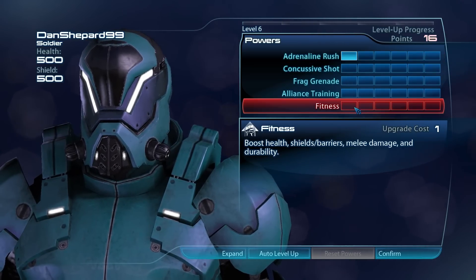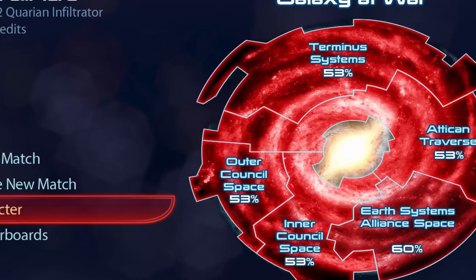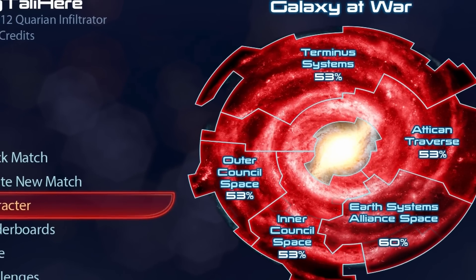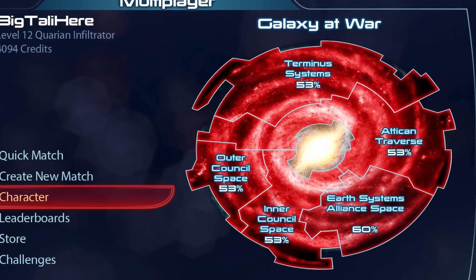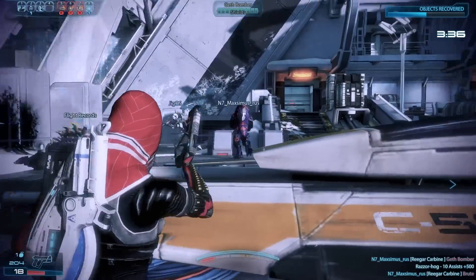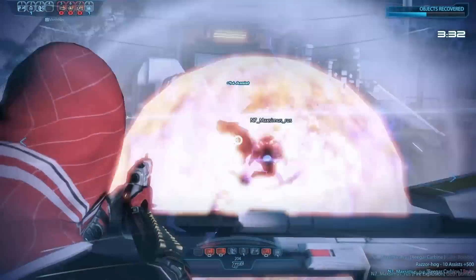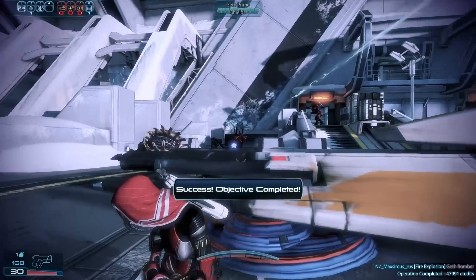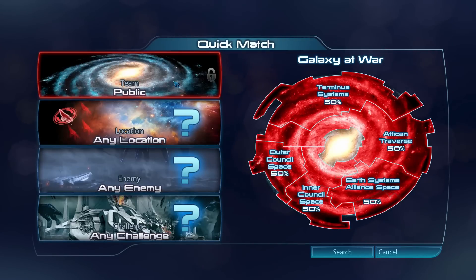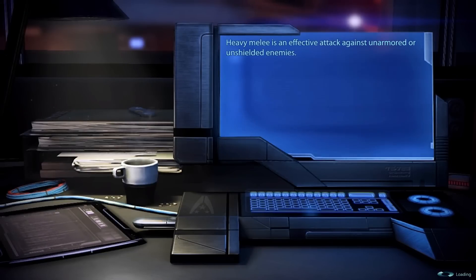I was just shy of 4,000 war assets and needed that extra boost to keep Shepard alive at the end of the game. It's wild to remember that Mass Effect 3's multiplayer could actually have an impact on the ending you would get in the single player story. I don't know if any other games did something like that. As a terminally single player gamer, I'm not a huge fan of it, but it was a way to encourage people to play multiplayer, so it is what it is. You can customize different maps and objectives when searching for a match, but I found the most reliable way to jump into a match was to just set the parameters to any and all.